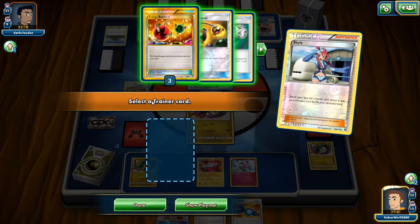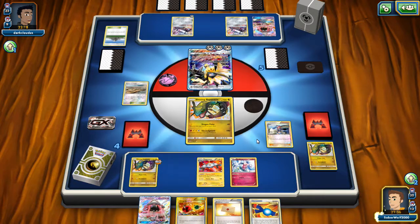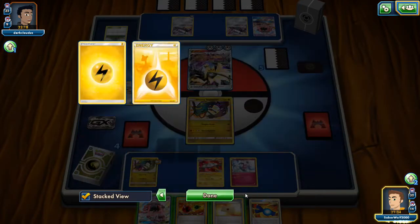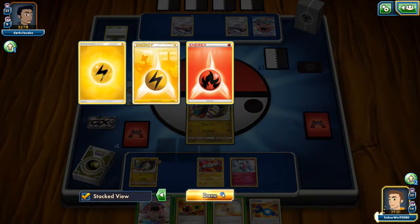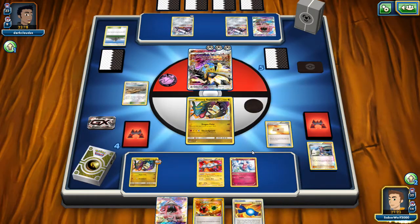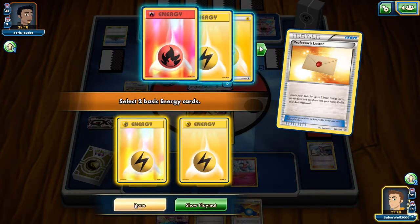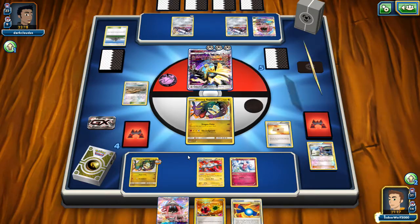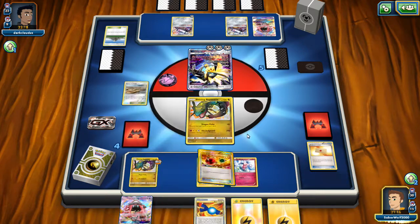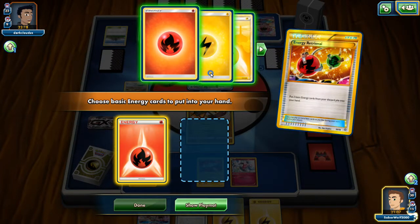My opponent got the knockout, but I'm going to get another knockout here. We're going to grab the Energy Retrieval with Skyla, and I have a Professor's Letter — everything I need to get another knockout. We have Tapu Lele too, so I'll be able to grab a supporter. Things are going perfectly — you can't get more perfect than this with this deck. I'm going to grab two Lightning Energies with Professor's Letter and use the Energy Retrieval to grab two from the discard — one Fire, one Lightning — just enough to get the job done again.